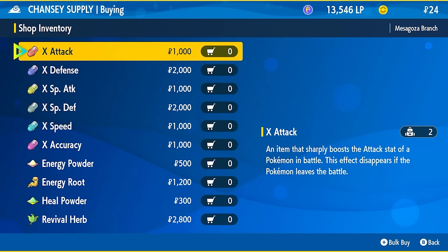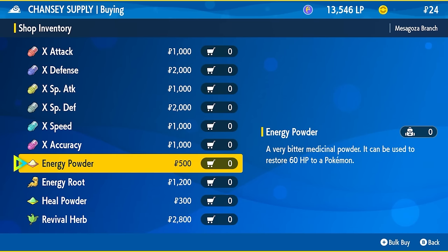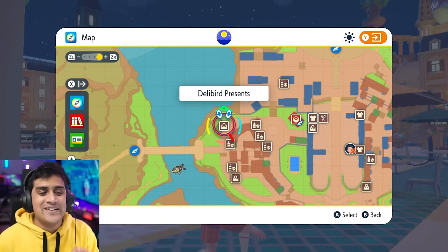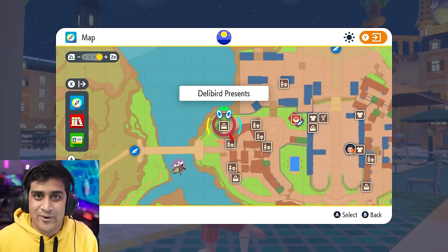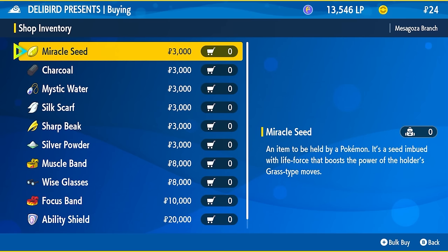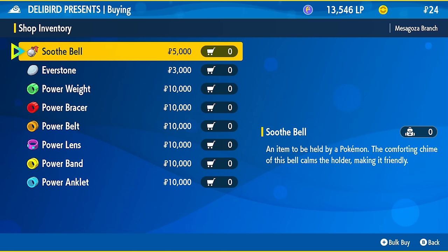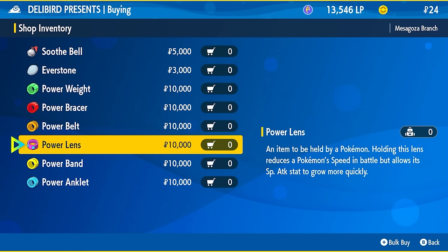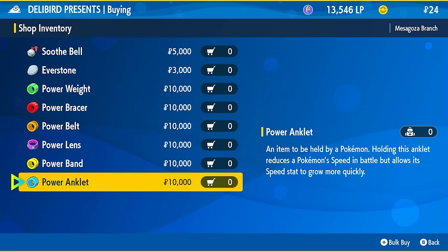Chansey's Supply is marked on the map and provides stat-boosting items and the Revival Herb, which is basically an early-game Max Revive. The Delibird Presents shop — marked by a Delibird holding a gift — has battle items and evolution items for certain Pokemon as you progress. You can also buy EV training items early under general goods, and the Everstone helps with breeding. The Soothe Bell makes Pokemon more friendly, enabling evolutions like Chansey, Umbreon, Espeon, and Lucario, which all require high friendship.